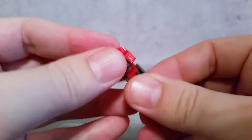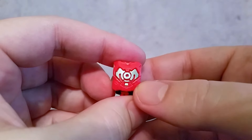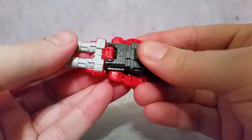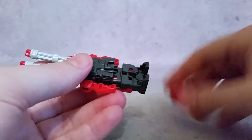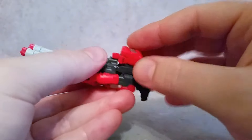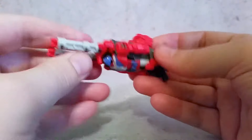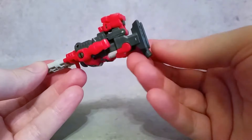Same articulation — I'm not going to cover it again. Close him up, and you can see what his little symbol looks like. Put this guy into Target Master mode — come down with the cannon and down with the handle, same thing with the feet, just use those first to set on top. And there you go — pretty nice looking Target Master.